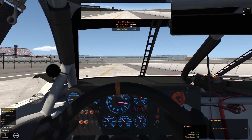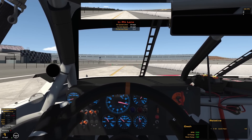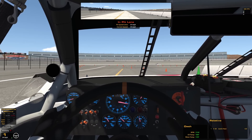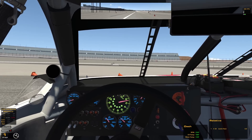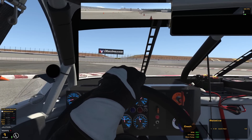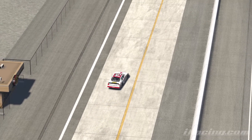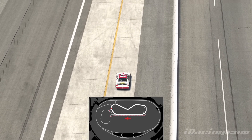Then arguably the weirdest part is the exit of pit road, because there are multiple ways to exit this pit road in theory, so they laid out cones for you. But the problem is these cones are laid out in the most confusing manner as you're approaching them — it just looks like a blob of cones. It forces you to navigate really slowly in between all these cones, and then suddenly you're back on the track. It seems like you're back on the track as quickly as you're off it.